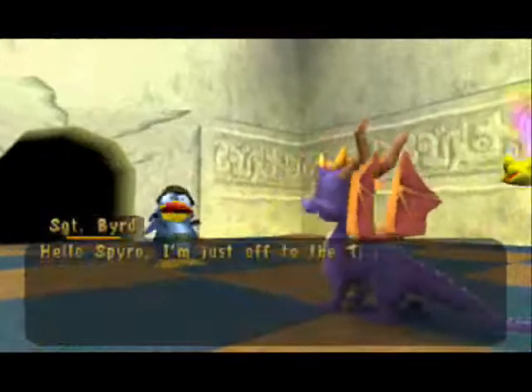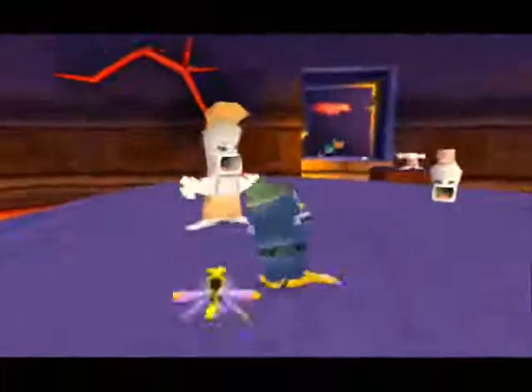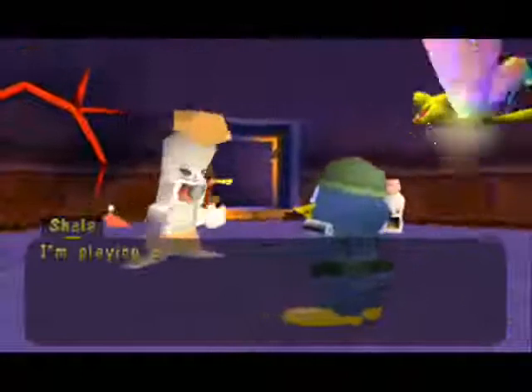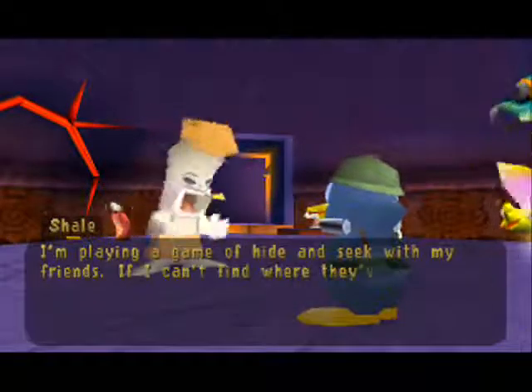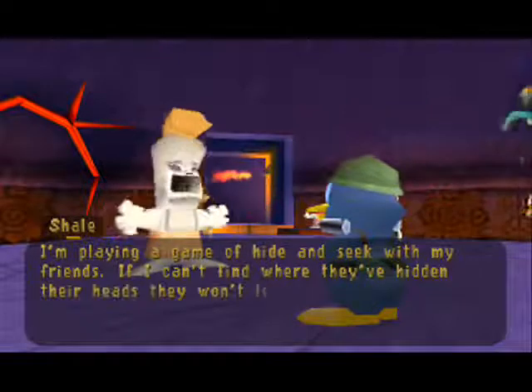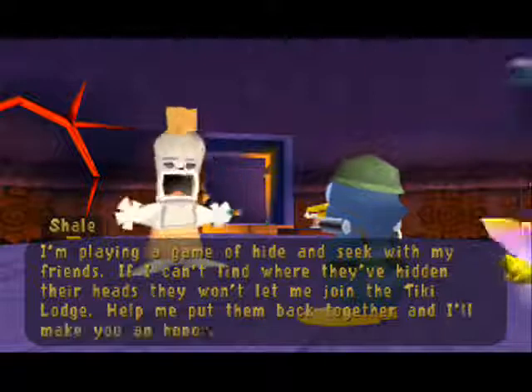Anyway, we are going to Sergeant Byrd's mission right now. I'm playing a game of hide and seek with my friends. If I can't find where they've hidden their heads, they won't let me join the Tiki Lodge.